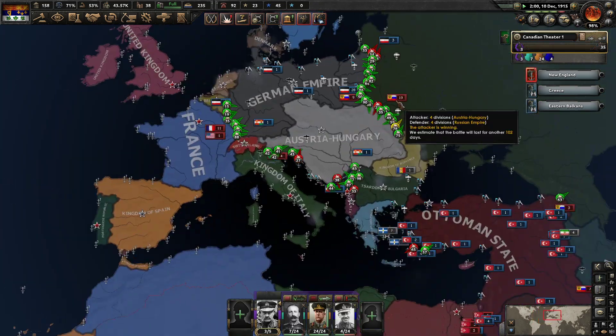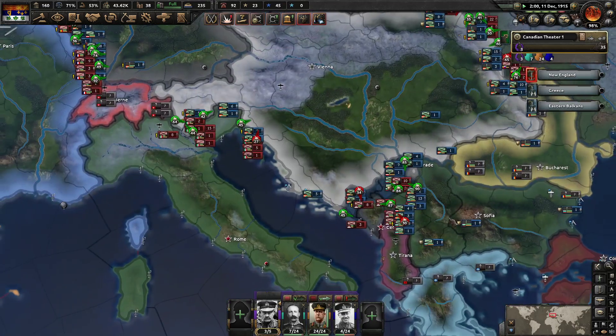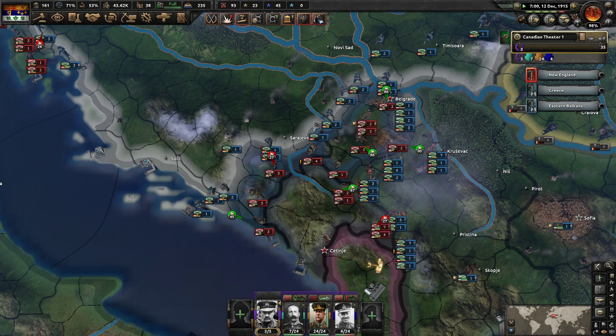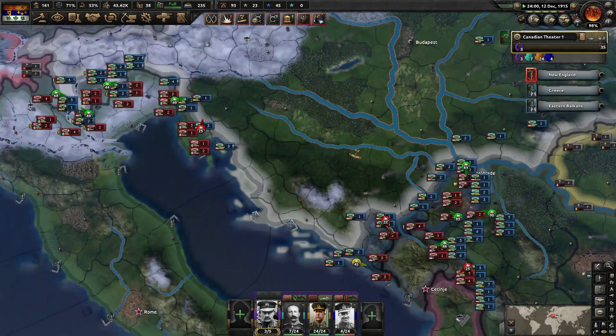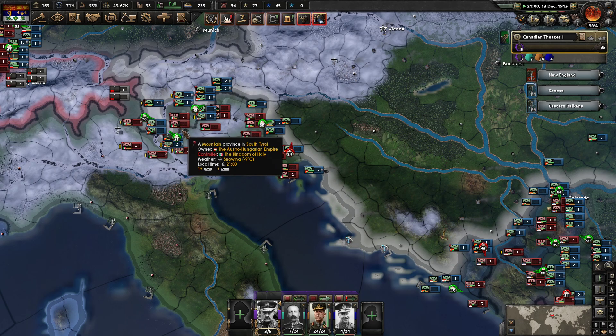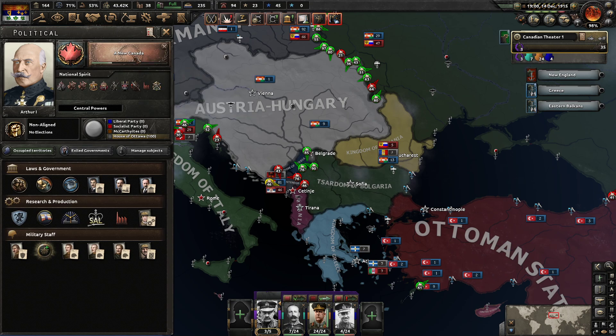Bulgaria joining the war definitely turned things in our favor. Serbia should die soon. Montenegro, I can't imagine, is going to last too much longer after that. Then I'm hoping Bulgaria will shift troops over towards maybe the Italian front, but also going on the Russian front makes sense as well.